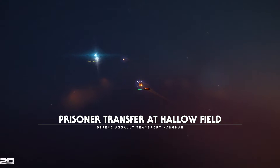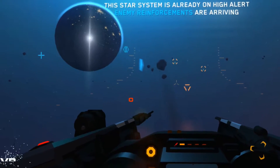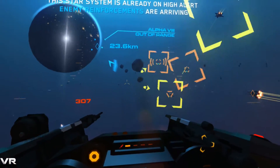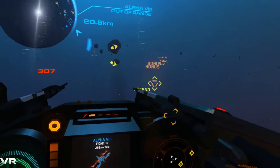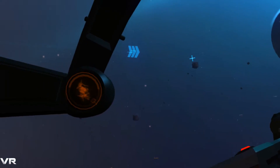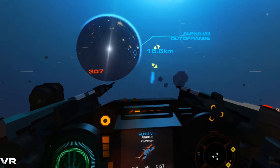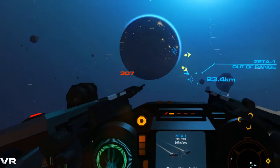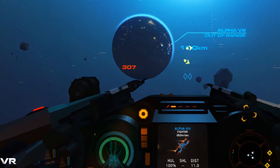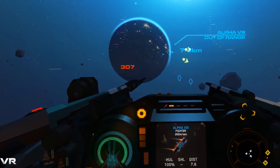Alright, prisoner transfer at Hollow Field — defend the assault transport, mission name: Hangman. And here we transition back to VR. I'm not usually a huge fan of defend-the-objective missions, but we'll see if House of the Dying Sun can spice it up. It looks like we've got a wingman. And our first fighter here is just over 14 kilometers out. Those reinforcements are further — we're going to have to concentrate on these guys. These fighters don't have any shields either, so big advantage for the home team.